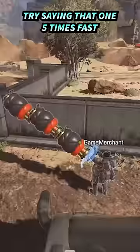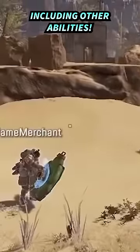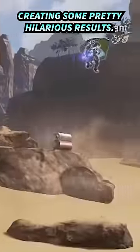#2 Sticky Gibby Gun Shield: You could stick things on Gibby's gun shield, including other abilities, creating some pretty hilarious results.